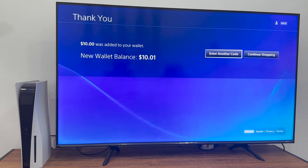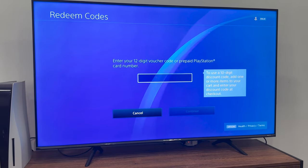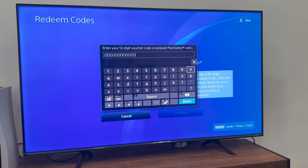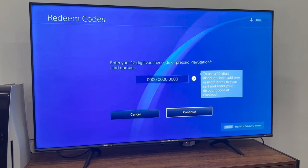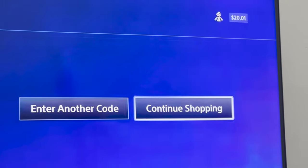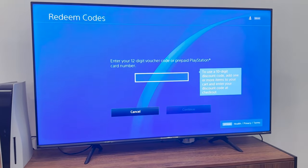I'm just gonna do this two more times because I really need a game that's $30, so I at least need $30 in my wallet. I'm gonna be typing in the same code once again. I still have ten dollars in my wallet, but as soon as I hit Continue — as you guys can see — another $10 added to my wallet just like that.